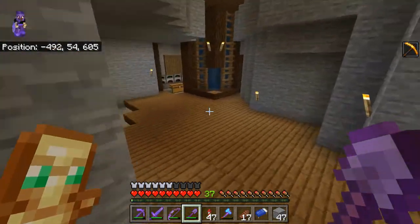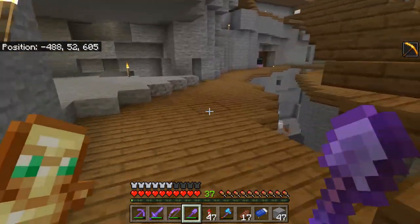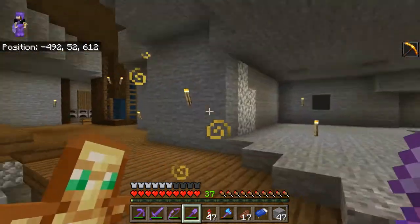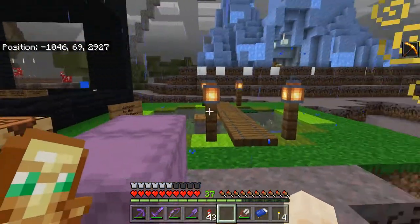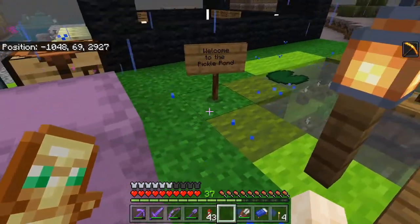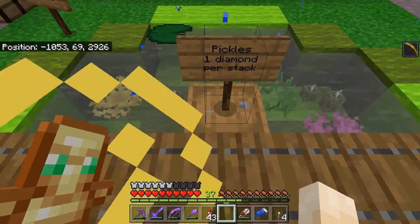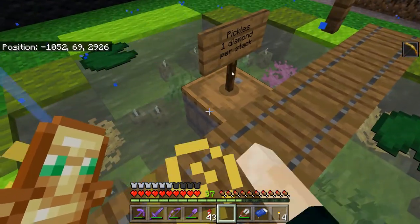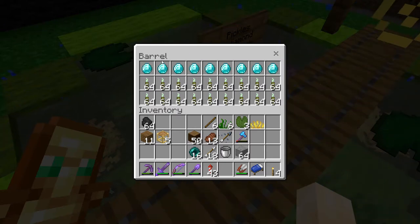I'm probably going to produce a whole bunch more. Head on over to the shopping district and I'm going to build a shop. I have constructed the Pickle Pond - I'm selling pickles, one diamond per stack. And if we have a look in the barrel - I didn't even finish decorating the place - and Bee Magical came by and bought nine stacks already. This is fantastic!